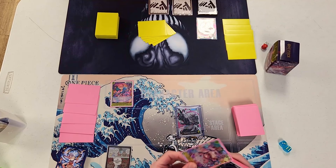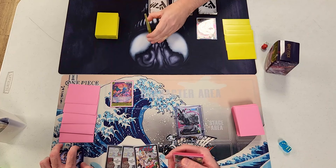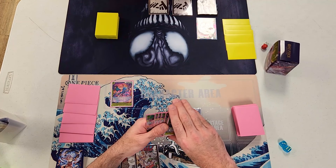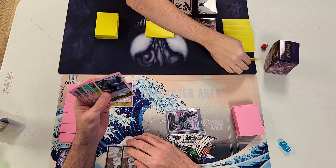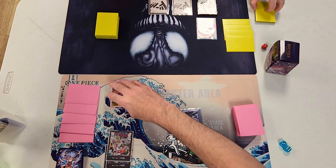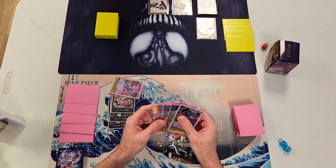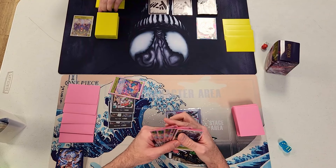My turn — I draw, put out 2 more Dawn, so I have 3 Dawn. I swing 5k at Katakuri's leader. He takes his life — no trigger. Then I attach 3 Dawn to Pudding since I didn't really have anything else to do, and I swing 5k at his leader with Pudding. He counters 1k with Gidatsu and I pass. He draws, adds 2 more Dawn — he's at 5 Dawn.